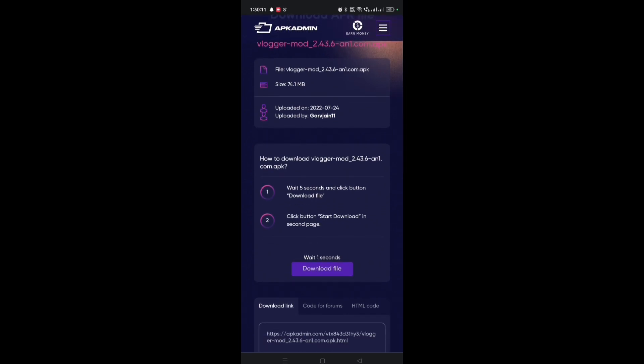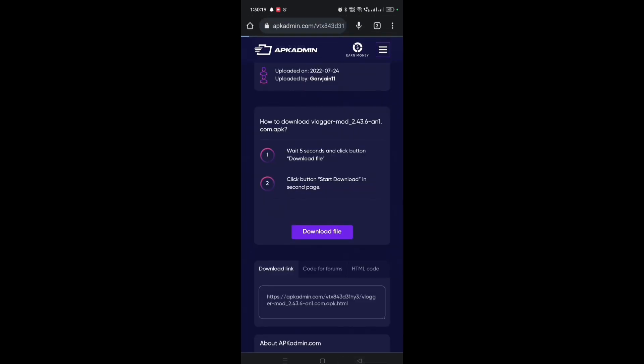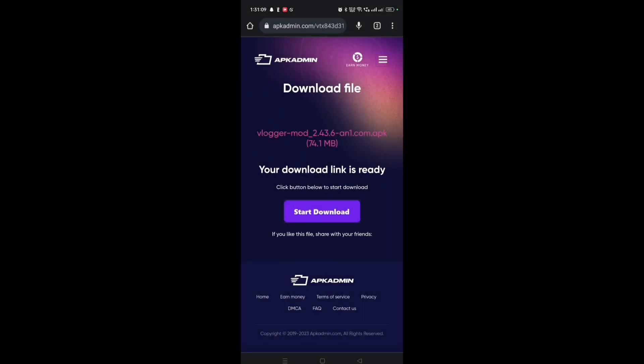When the APK download page appears, wait five seconds and the 'Download File' option will show. Click it, then click back, then click 'Download File' again. You will then see a 'Start Download' option — click that. You will see a download notification confirming the mod APK is downloading. Congratulations, you are downloading the mod APK successfully.